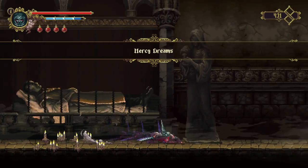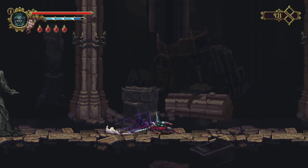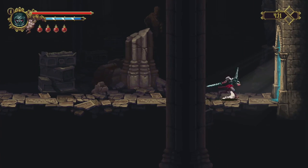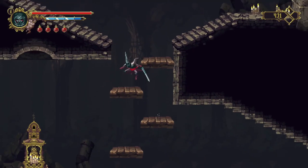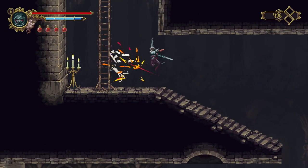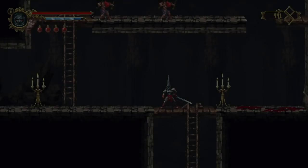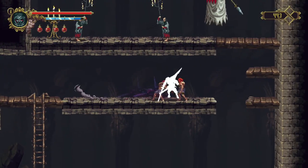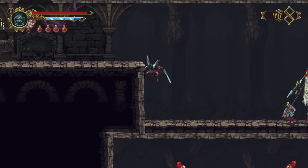We're going to come back through Mercy Dreams and head all the way back to the top. You don't have to go through those side rooms again with all the enemies - we've opened up the shortcuts so we've only got to go through one. The Desecrated System is a bit annoying because most of it is blocked off by gates, and in order to open the gate you normally have to come into the area from a different direction.